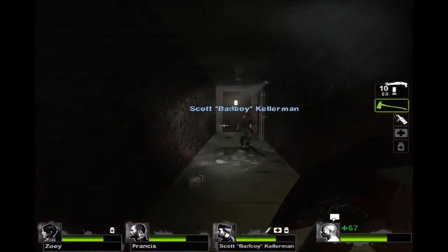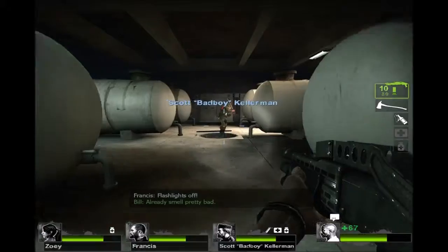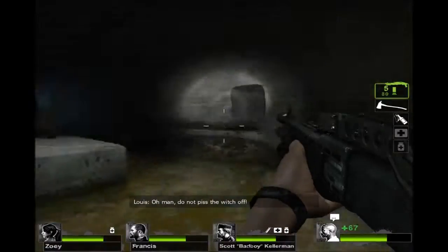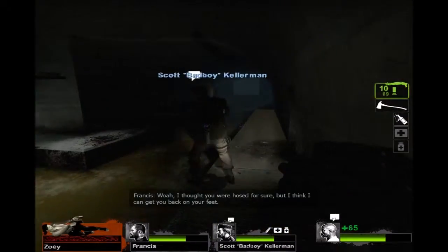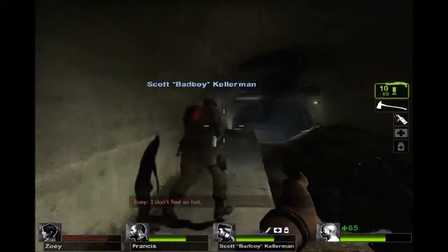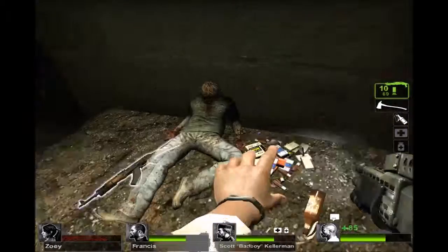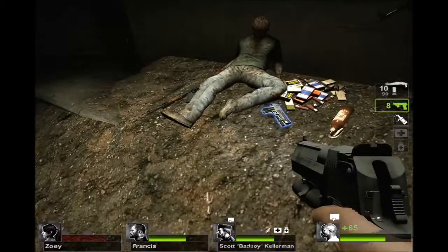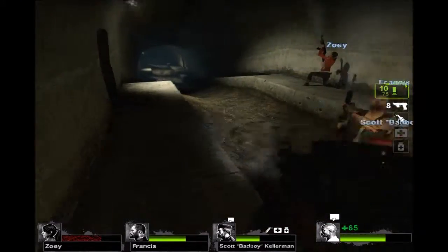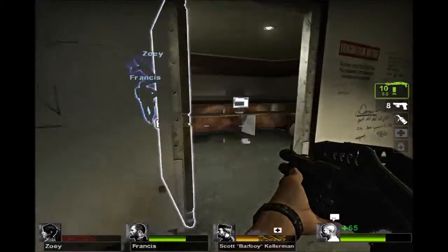Alright, got another Molotov cocktail, I've got another bomb. They call this weapon the spaz because to use it effectively you pretty much just shoot around randomly like a spaz. Scott wears his sunglasses at night. Actually I wear them when I use the computer because they filter out the blue light that disrupts my circadian rhythm.